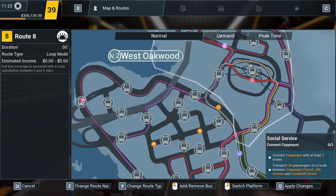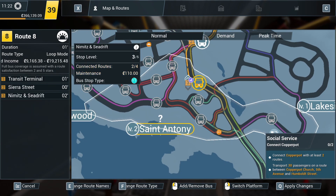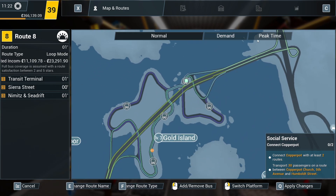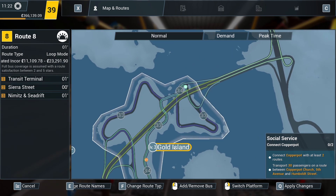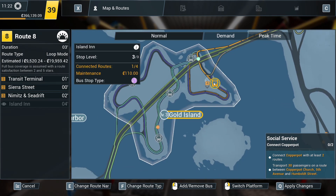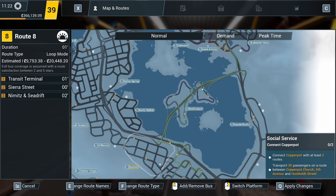New route. Create route. Start there, and then go to there, and then there. Because we're going to be going through St. Anthony, creating more bus routes. How about we come off? No, do you know what?